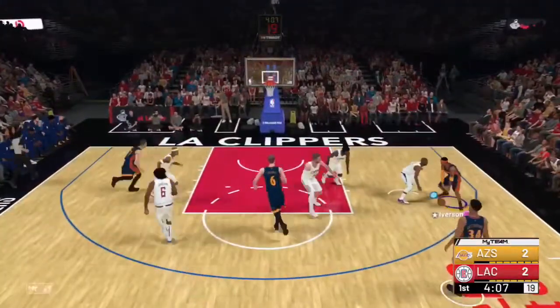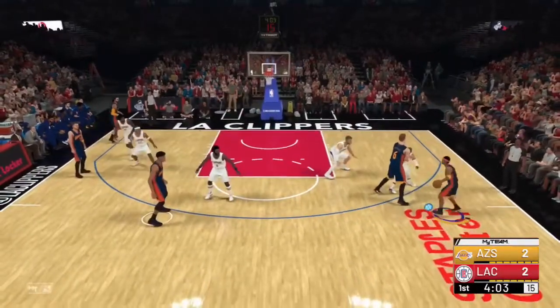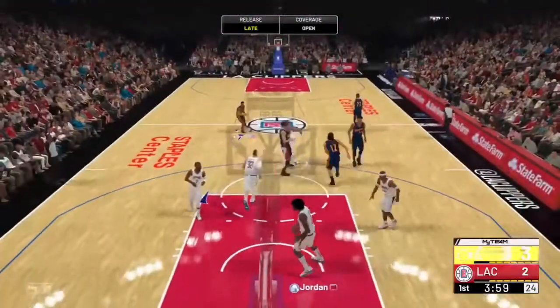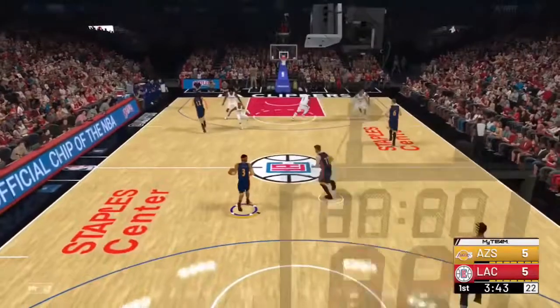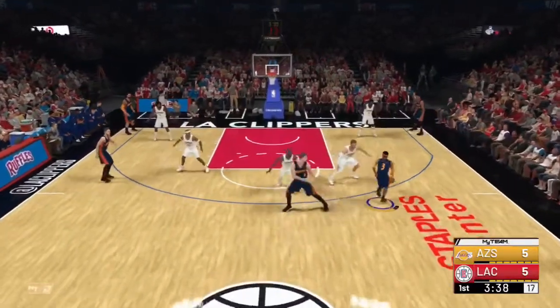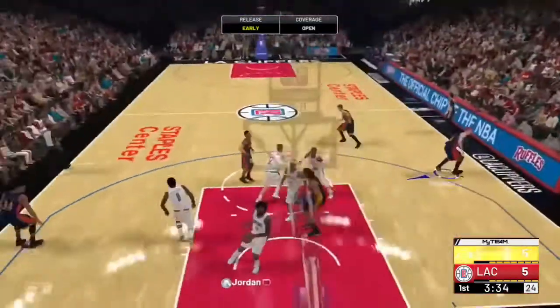We got the board, let's run it. Let's back it out, get a little pick and roll going. Allen Iverson is good from deep. Let's get a little pick and roll with Porzingis and AI — see what we can get here. Porzingis rolling on the smaller guy and that's a good look.